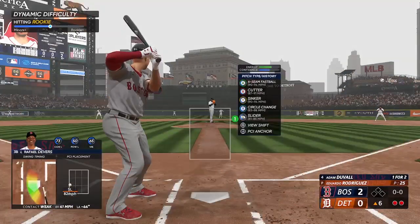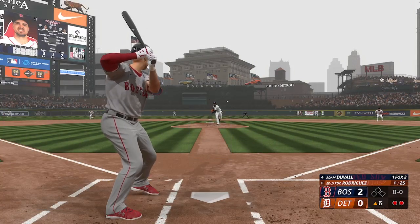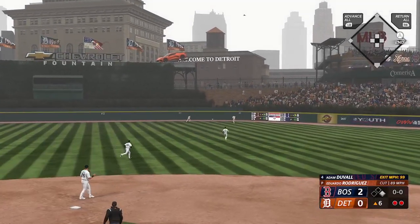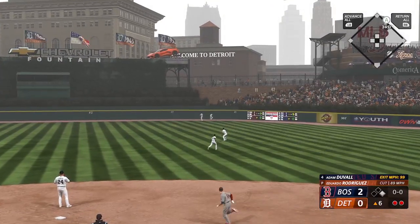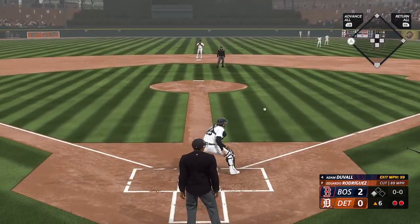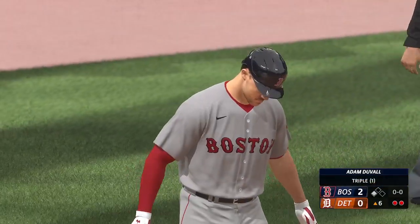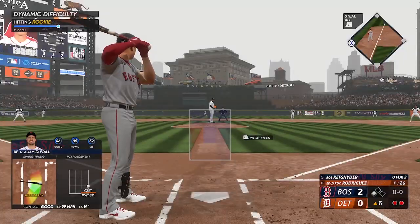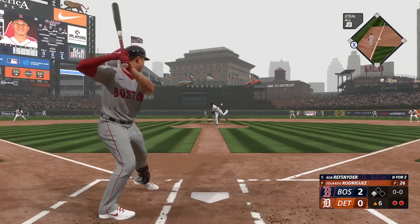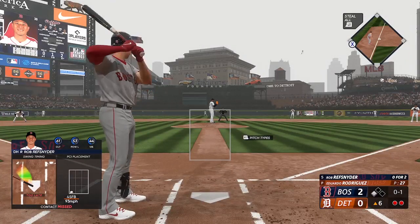Top of the sixth — deceptive slider right there, stayed in the tunnel a long time, got that hitter out front, rolled over it, put it on the ground. Wide drive — that should be extra bases — takes the turn, he's digging for second, not stopping, going for three — triple! Two hits for him in this one, both for extra bases. Nice job going the opposite way with it, letting the ball travel and not allowing the barrel to hook around the ball.